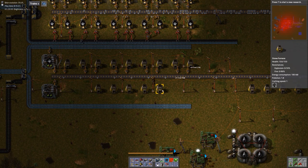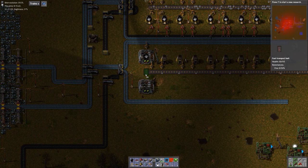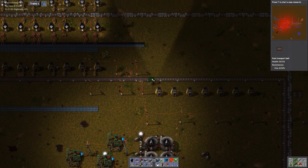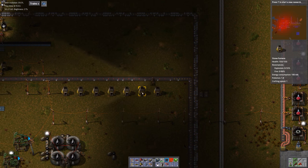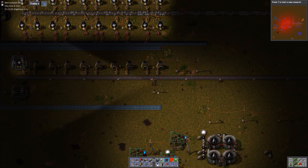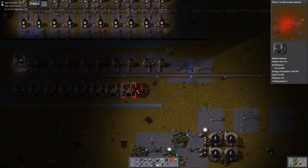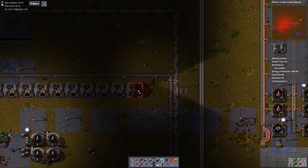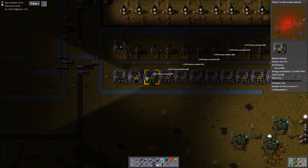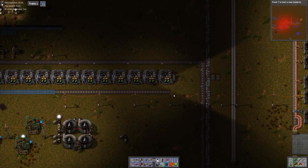Now let's pick up all of the rest of this stuff. And I'm picking up the inserters too, just because they're not really optimally placed. How much red belt do I have on me? I'll put red belt here, at least till the end. So let's pick up all these furnaces and power poles, and we'll put down a row of 20 electric furnaces — 19 more. So that's 1, 2, 3, 4, 5, 6, 7, 8, 9, 10... 20. And efficiency modules for everyone. Let's extend this belt, and this belt I think can be yellow.